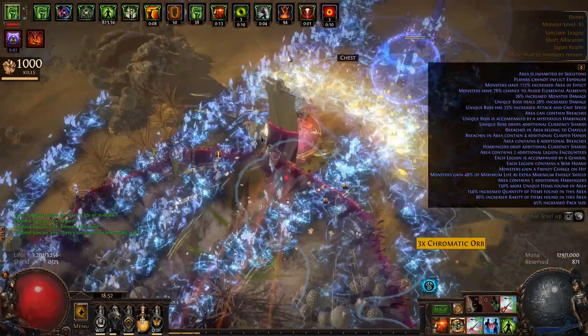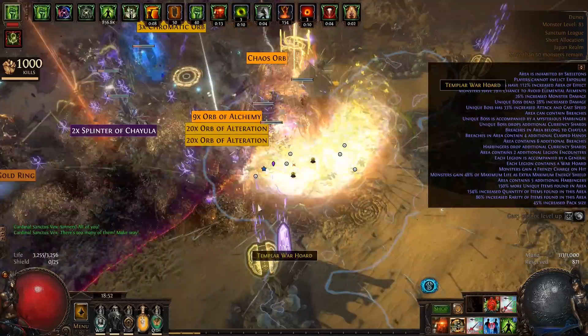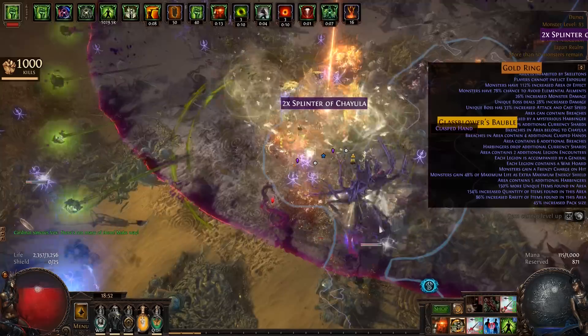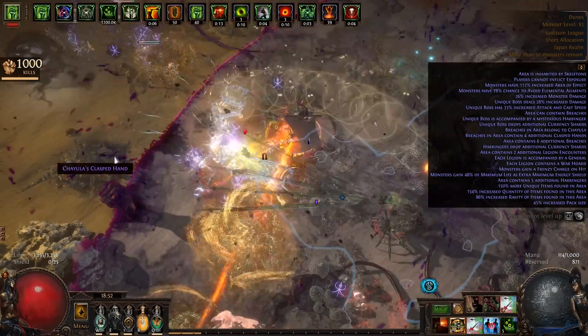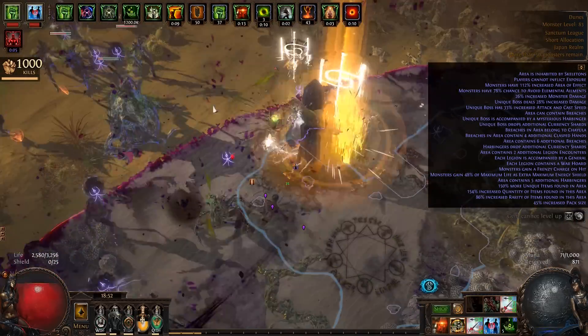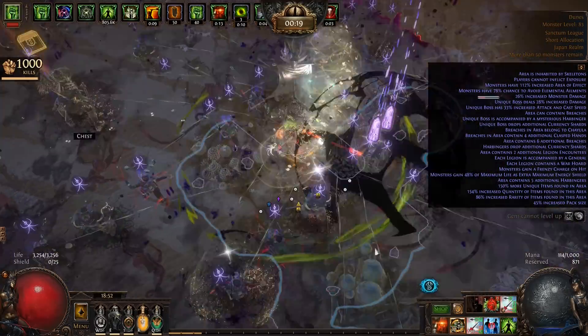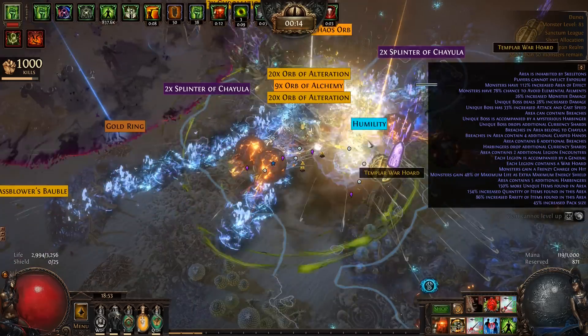Some people might say it's impossible to produce a viable League Start Magic Find build capable of farming end game content, but I assure you it can be done. That said, it's important to manage expectations. This is not a beginner friendly build. While bucking the meta in some ways, it still very much has the markings of a glass cannon Magic Finding build. The pacing is quick, and random one shots are not just possible but guaranteed to happen from time to time.